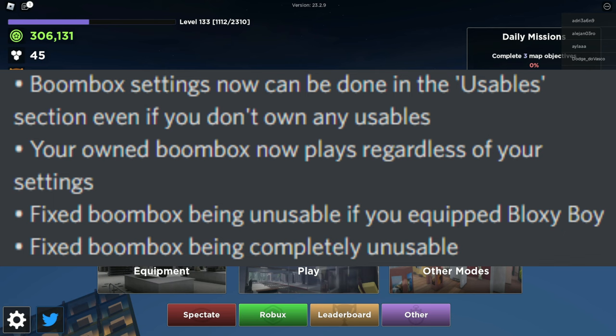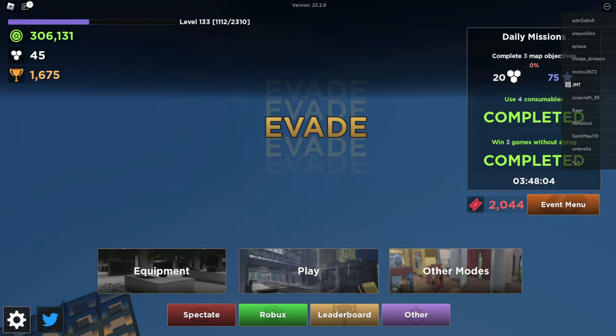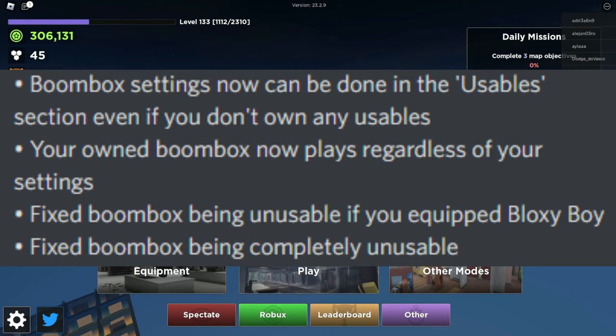Your owned boombox now plays regardless of your settings. If you are using the boombox, it's going to play regardless of what setting you have on whether or not you want it to play. If you don't want it to play, just take off the boombox. They also fixed the boombox from being unusable if you equip the Bloxy Boy, or just being completely unusable in general.